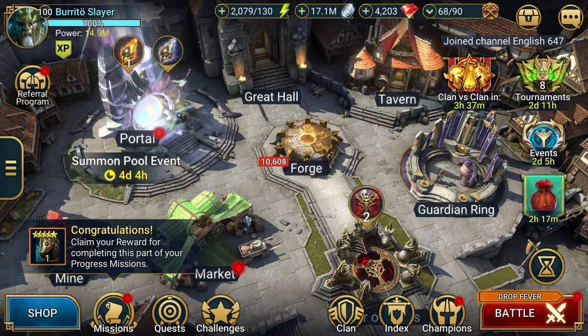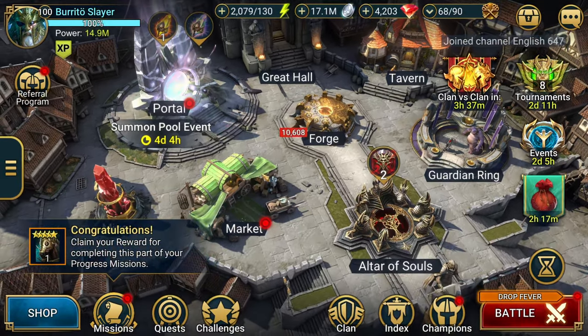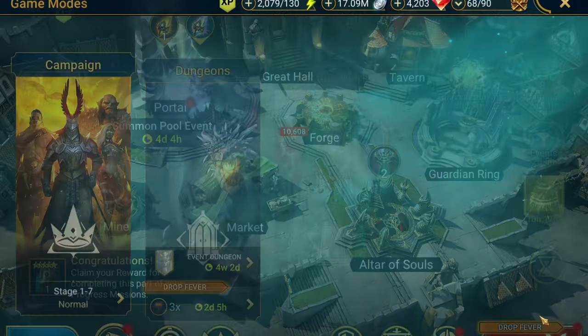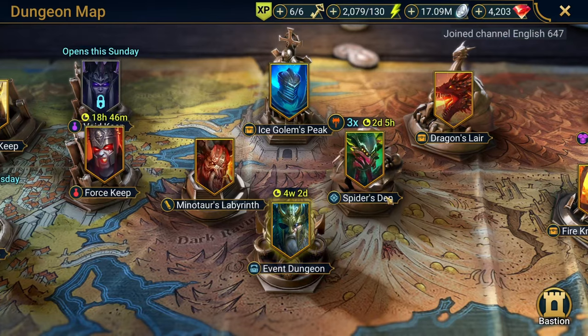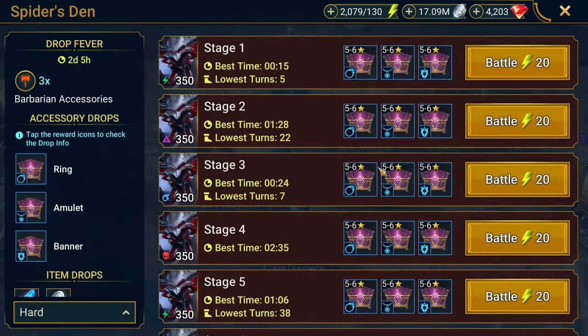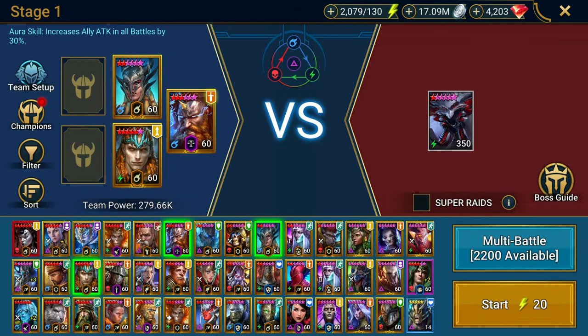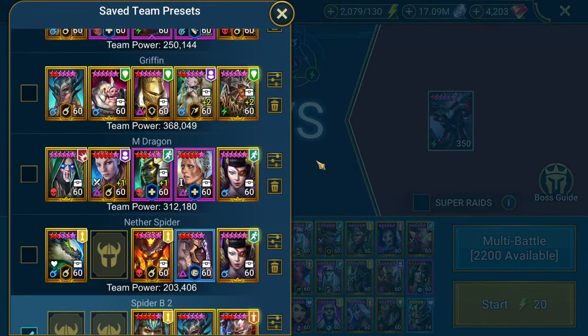I know all these videos for the barbarian spider faction team have been out already, but I wanted to do more just for the sheer challenge of it. I came across on Reddit somebody using a three-man team — it was this — and I put this team together based off of that. This works; I did try this on stage one, and obviously anything below that is going to work just fine.